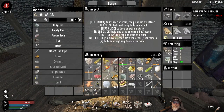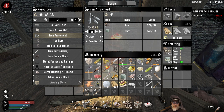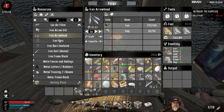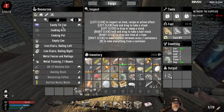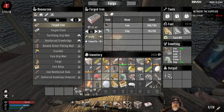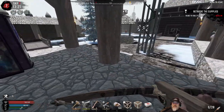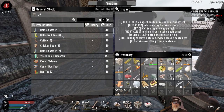I want to do a couple of things. I want to make some iron arrowheads — how many can we make? 135? Let's make about 50 of those. And then I want to make forged iron so we can make some repair kits and other things. And while we're waiting for the arrowheads, I want to buy food and coffee.